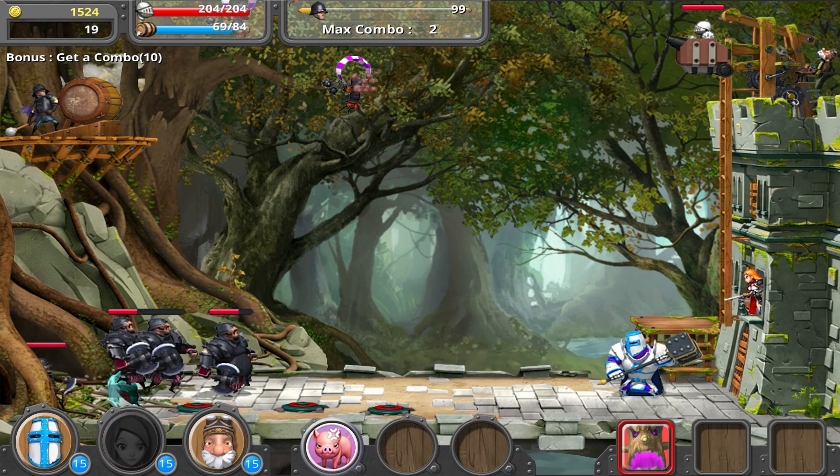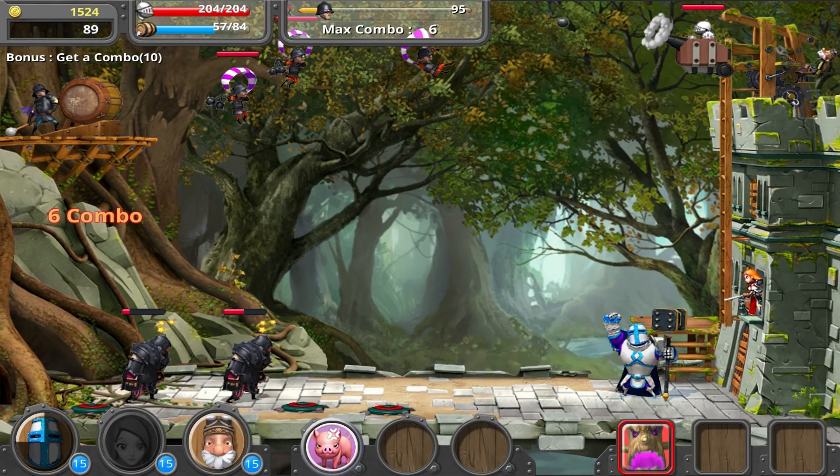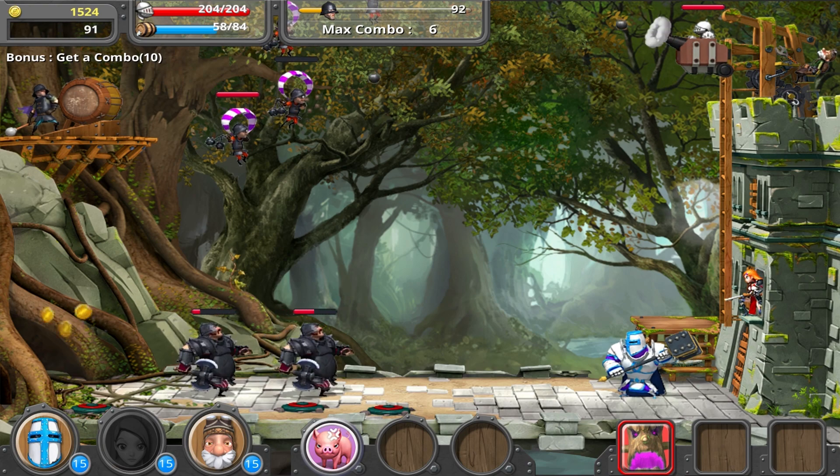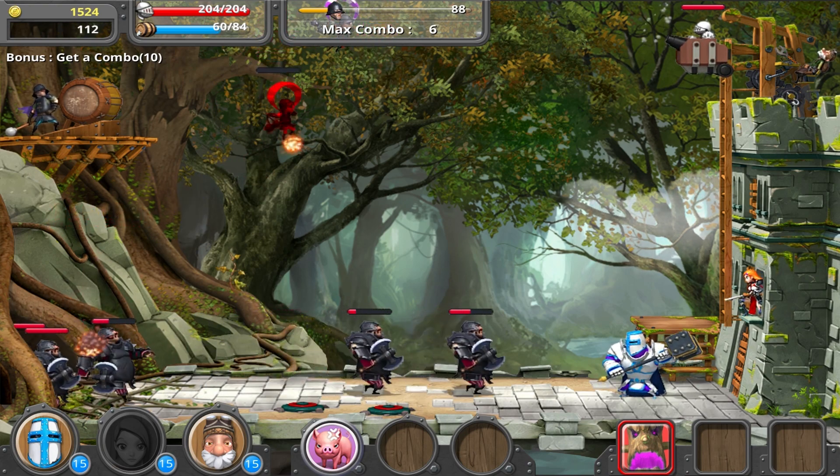Hero — oh boy, who do I want to go with? I'm going to go with him. I forgot to actually select him — make sure you select your hero. His hammer looks definitely different. Let's just roll down some mines. Did I not switch his ability? Pretty sure that was meant to...